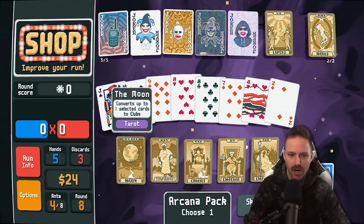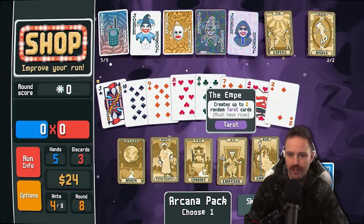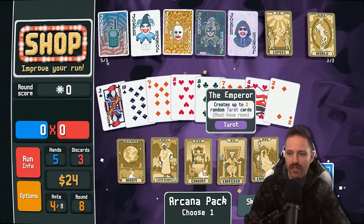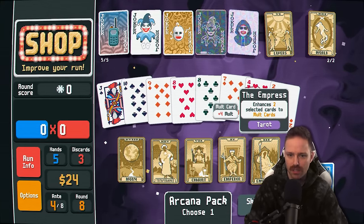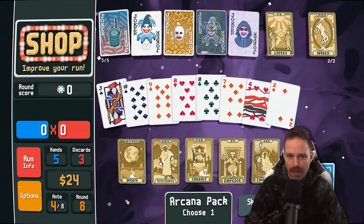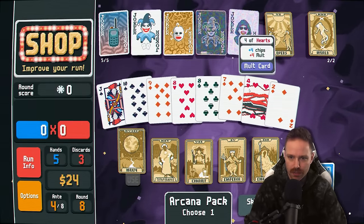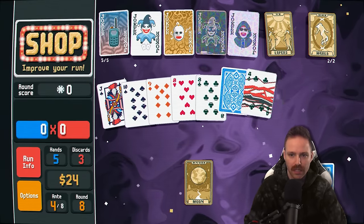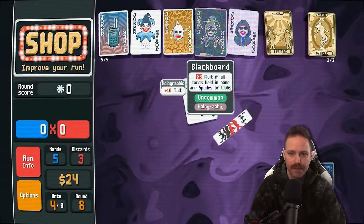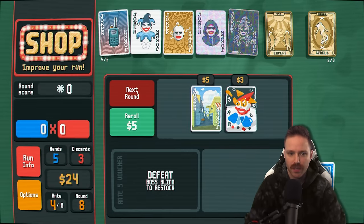More Arcana please. Moon card: convert three to clubs. Or gives the total sell value of all jokers — basically $10 in the bank. Steel card or two more tarot cards. If I use both of these now: enhance two cards into mult cards. I'm going to try to double down on getting all black cards, especially my tens and fours. I think that's going to be really, really good to get that times three multiplier late game — it's going to be huge. Save $24 for the interest.